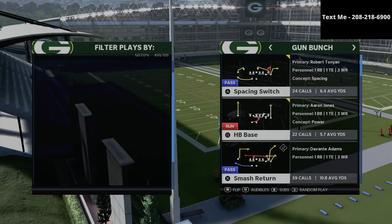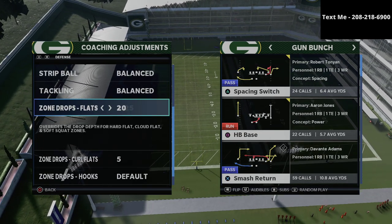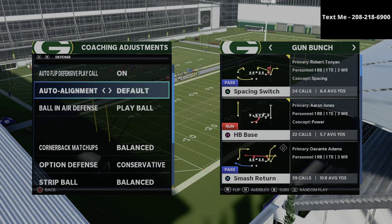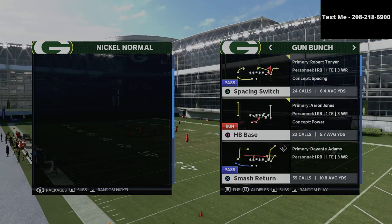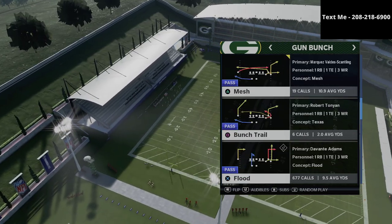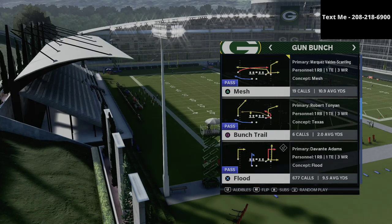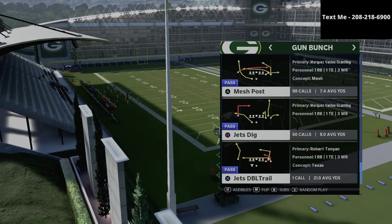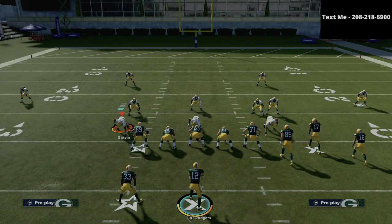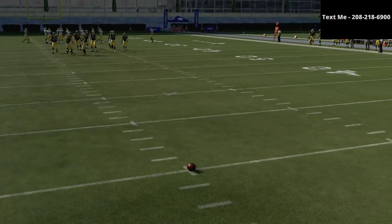We're going to be taking a look at a play that I really like, and it primarily works because of how much people in Madden 21 like to use Mike Blitz 3. A lot of people would tell you it's probably the best pass defense in Madden 21. We're going to show you how to deal with that today from the Gun Bunch. We're going to focus specifically on Jet Stick and really the glitchiest route in Madden 21 in my opinion — this specific little stock fade route to the right side.